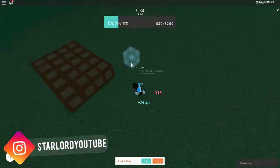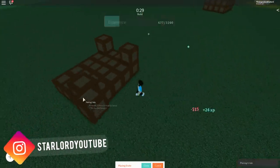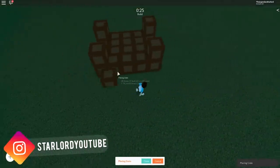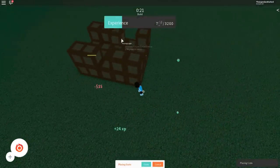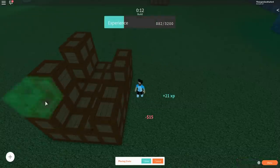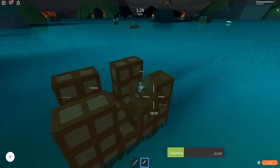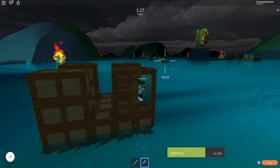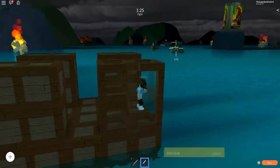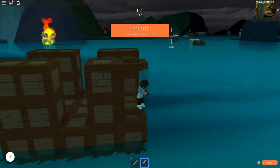As you can see, I'm placing all of these little crates around and this is strategic — once you do this, people are gonna have a hard time trying to destroy you. Just follow exactly what I do and eventually you'll have a boat just like mine and you'll be ready to go destroy other people's boats.